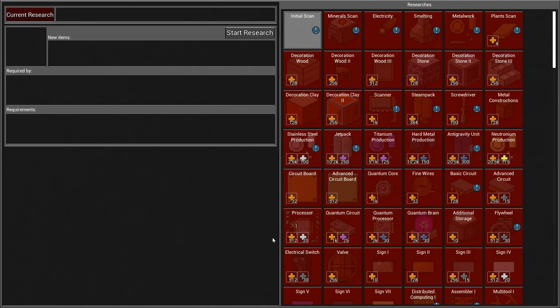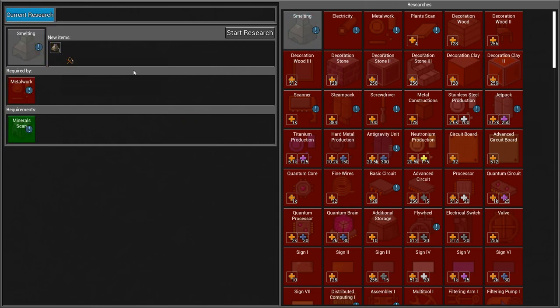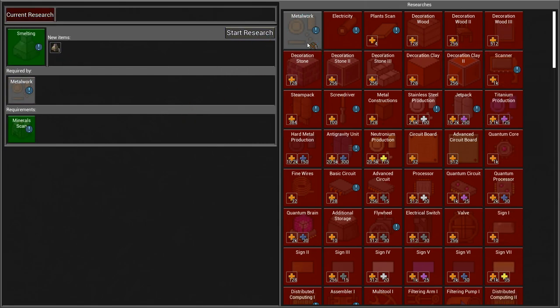We'll get into circuits down the road. These are just a few changes to the research tree — these used to actually have a research cost, but now we can research them in our inventory. Mineral scan allows us to actually build the furnace, bricks, create sand and gravel. Go ahead and research that. This will get us smelting, metalworking, and some other free stuff.